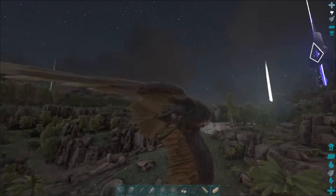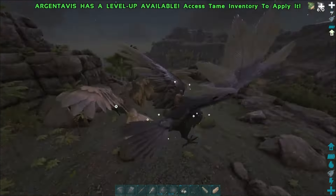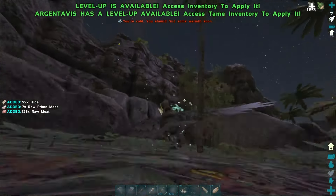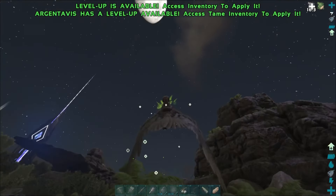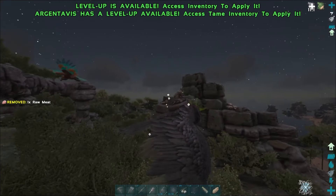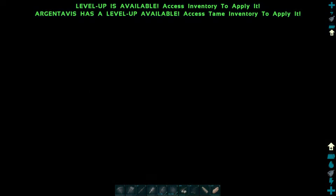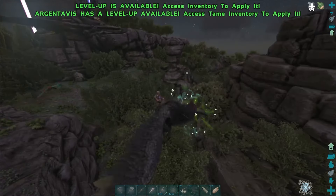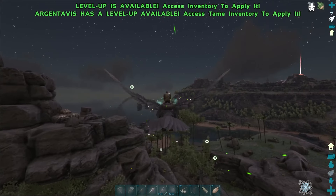Above our current base was the land of Argentavis - many there to go in and take their meat, and that's just what I did. But whilst gathering the prime, I spotted a super nice coloured one. But as it was a low level, I decided to leave it for now, keeping it alive in case I ever wanted to brighten up my base.